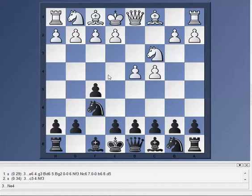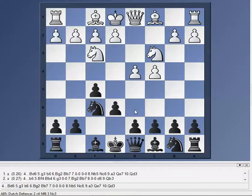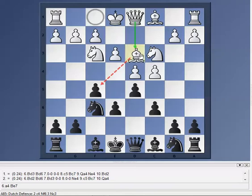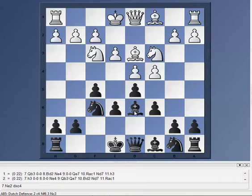Knight to C3. In the Dutch, the key square to try to control for black is E4, and for white it's E5. We continue on with E6 — looks like it might be a stonewall in the Dutch. F3. D5 for black, and E3 to shore up that pawn for white. C6 for black to shore up his d-pawn. Bishop to D3 for white, and Bishop to D6 for black. It's pretty typical Dutch, doesn't seem to be too extraordinary here. White castles, black castles.